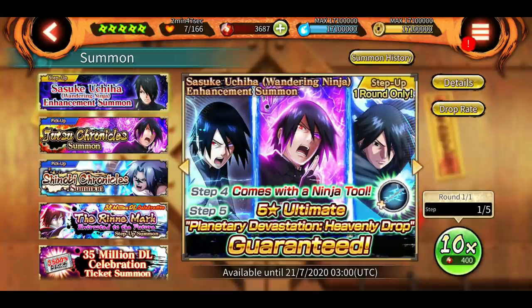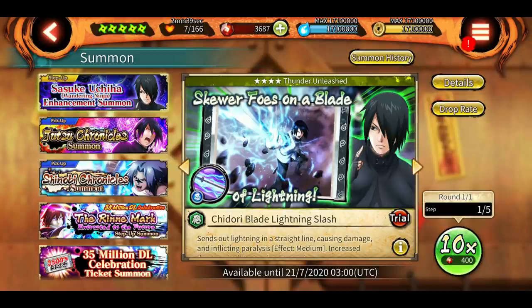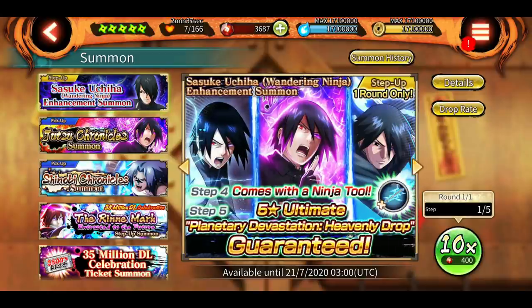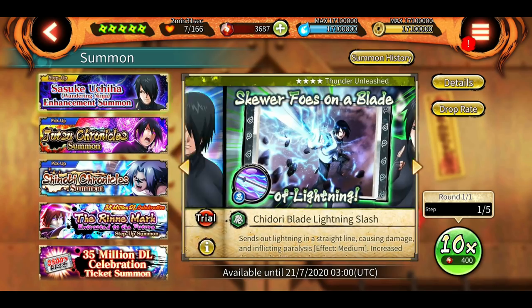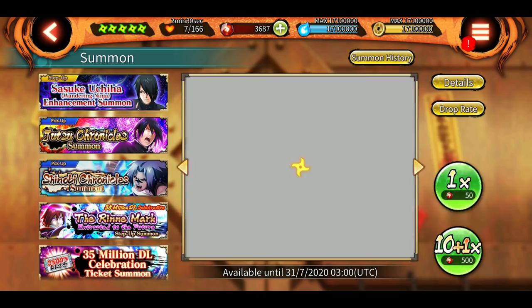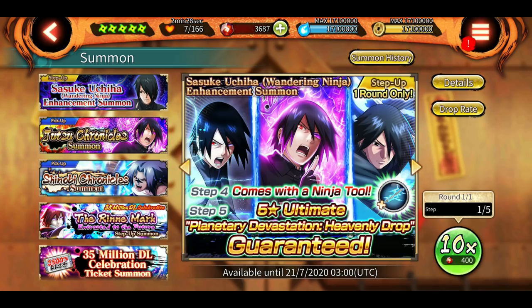He doesn't have any kind of multiplier like Hokage Naruto — like a 12x or 6x multiplier — nothing like that. Just a basic kit, but he is getting more damage because of multi-hit jutsus, and his ultimate is more boosted than other shinobis probably. But he is the best for this SAM.